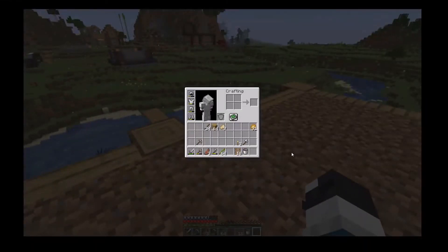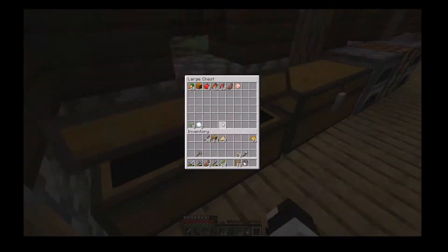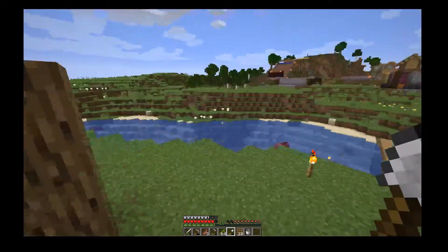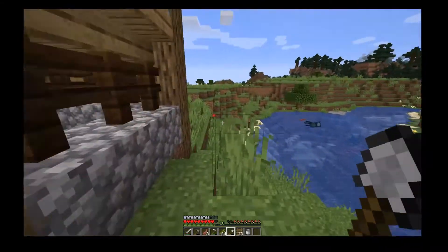Do we have a shovel? I don't know if we have a shovel. Let's go downstairs. Wrong chest. Aha, we do have a shovel. I don't want to get dirt from over there because that's where a tunnel is. We'll go behind the house and get it.